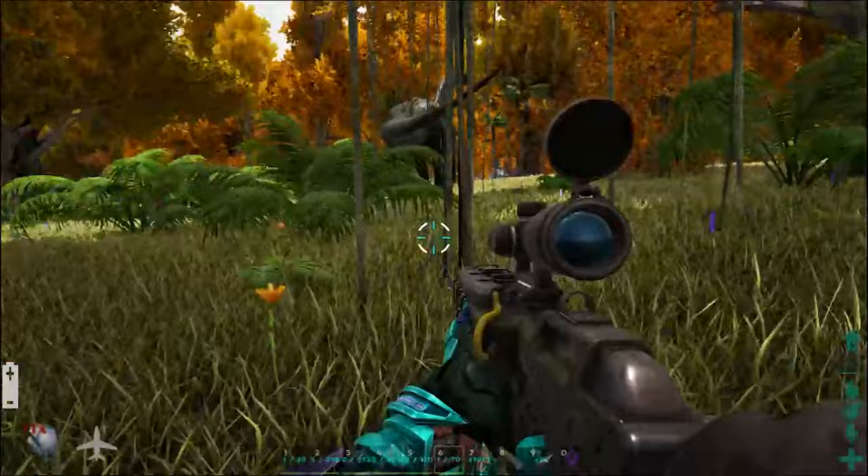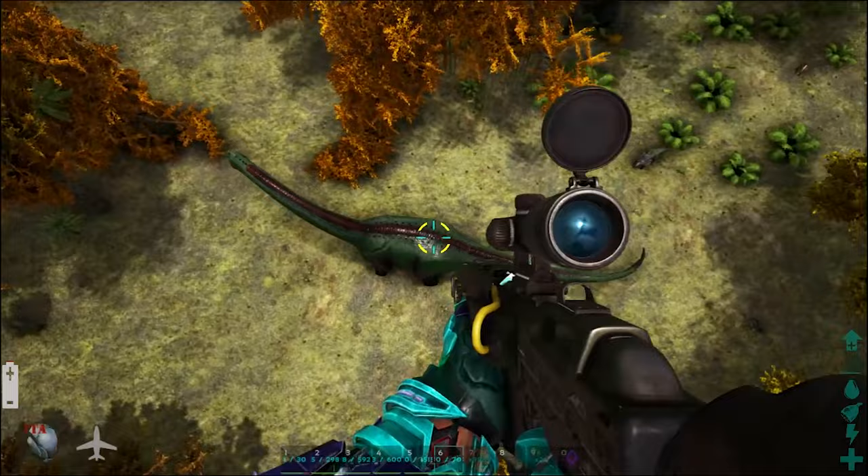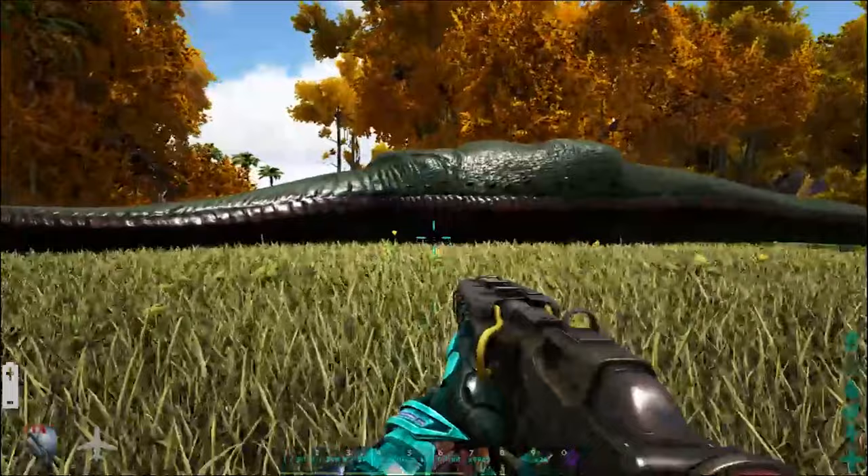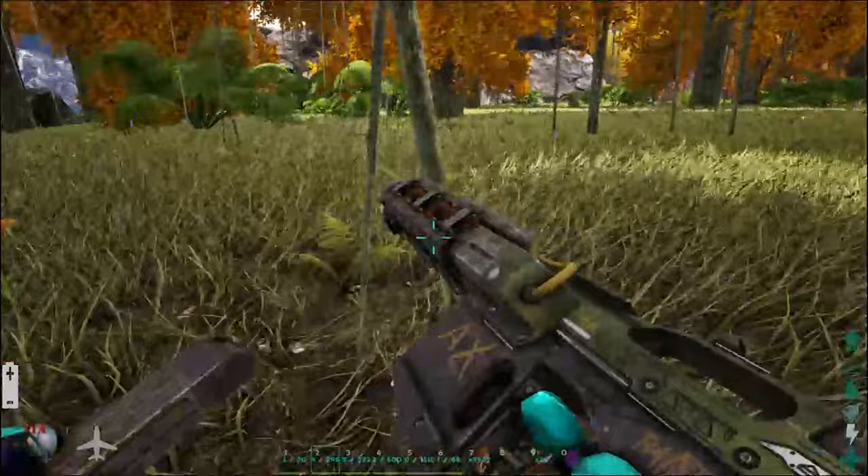We have so many guns. Oh whoa — I didn't think I was flying! We have to reload. We just suddenly shoot up into the air. Knock you out! Oh my god, I love this. 70,000 — it's amazing. This thing can one-shot wyverns out of the sky — it's insane!